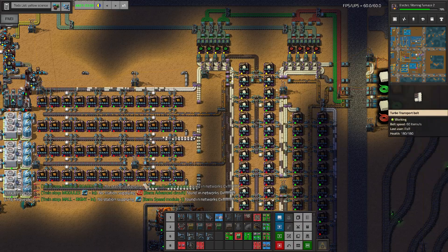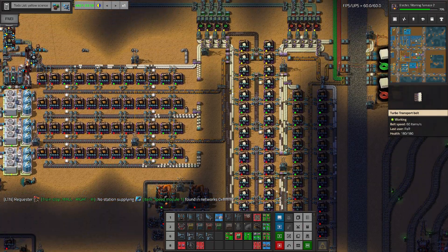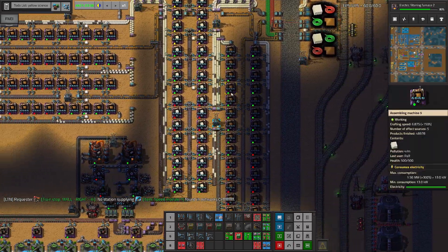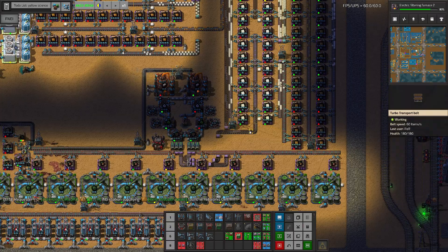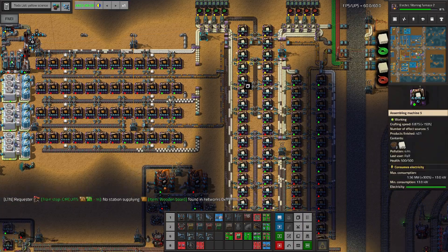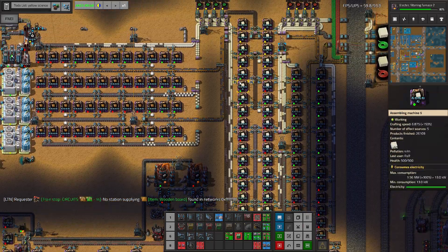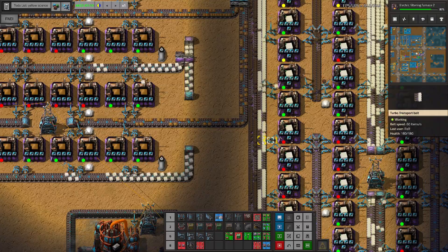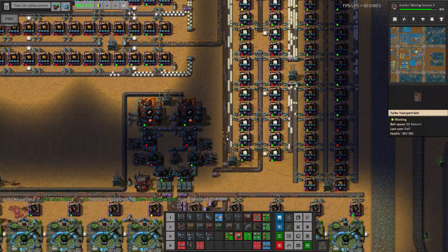Let's see what's going on - we have a full belt of paper. This kind of makes sense, this problem we're having, because if you start sending more than a purple belt of input here, we have eight here and eight here. If you start sending more than a purple belt, we will not really be able to consume it.